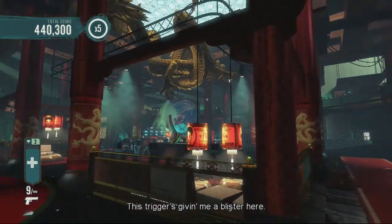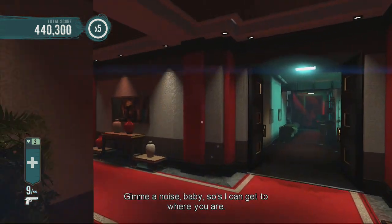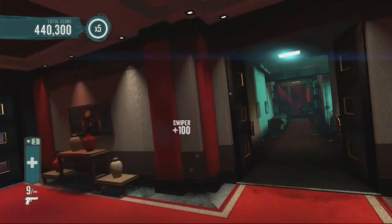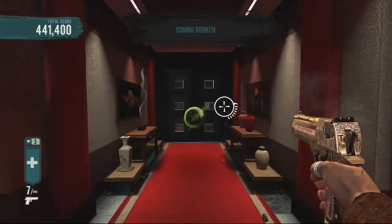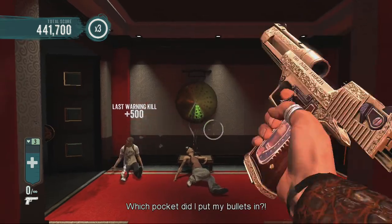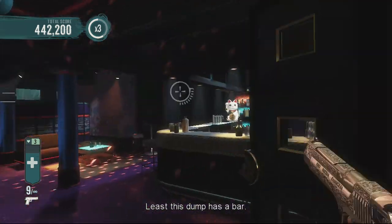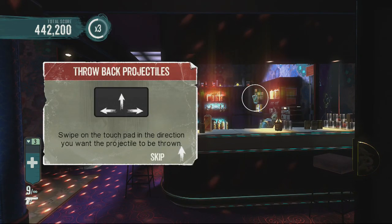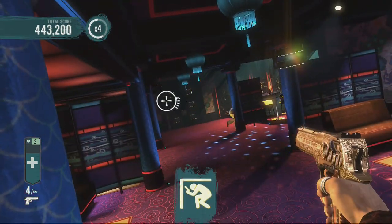This trigger's giving me a blister. Now I'm getting into the swing of it. Throwback projectile — swipe on the touchpad in the direction you want the projectile thrown. So if I swipe up... he tried to throw a bottle at me and I threw it back. Oh, I can take cover now!